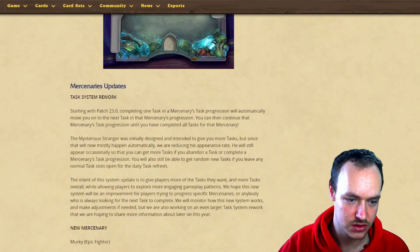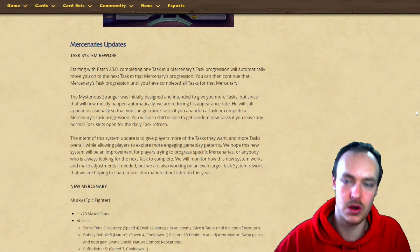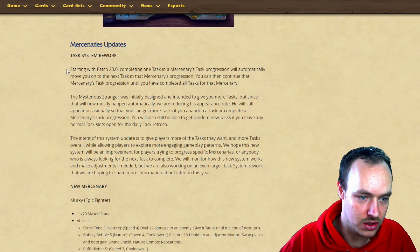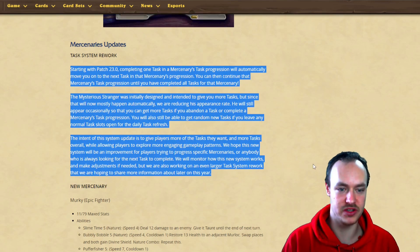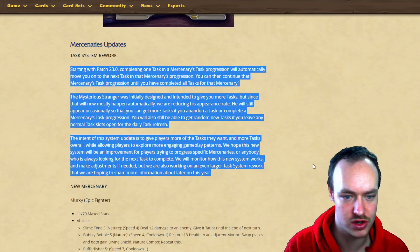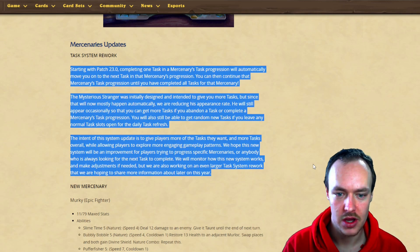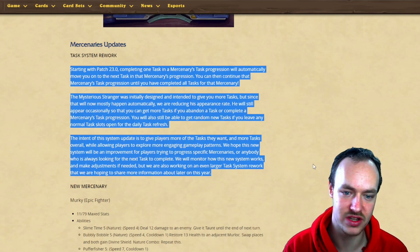Alright, mercenary updates - tasks system rework. I've not looked at any of this yet, so this is going to be completely new to me as well. Starting with patch 23.0, completing one task in mercenary task progression will automatically move you on to the next task in that mercenary progression. You can then continue that mercenary task progression until you have completed all the tasks for that mercenary.